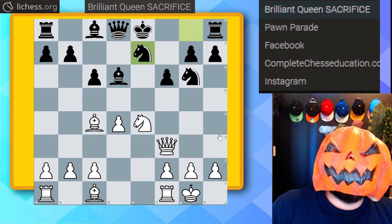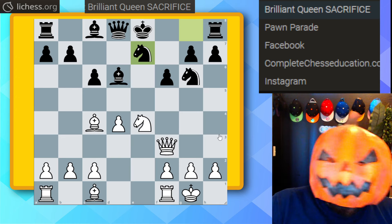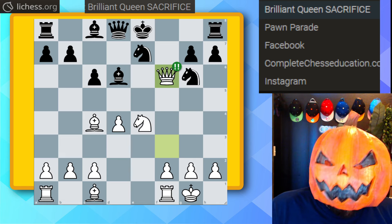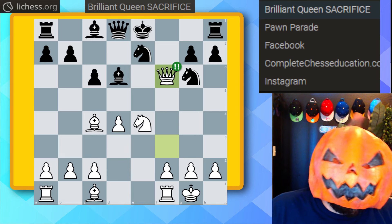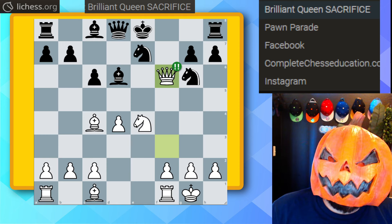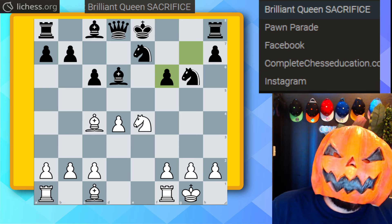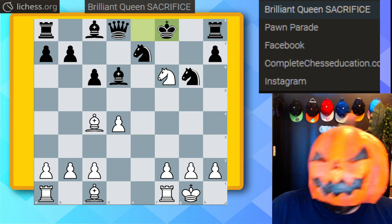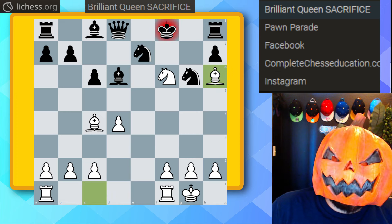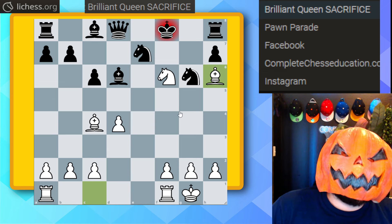It's white to move — can you find the best move? Feel free to push pause. The answer is queen takes on f6 — an amazing move. What happens if you take? They did take in the game; best was not to take, but even if they don't take there are plenty of winning chances for white. They took and got checkmated in two: knight takes on f6 check, king to f8, and bishop h6 for a beautiful checkmate pattern. Definitely one of my favorite Halloween gambit traps.